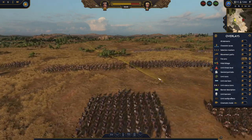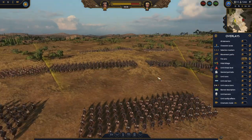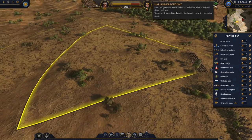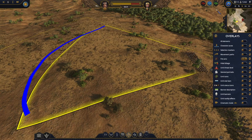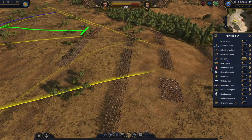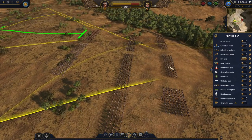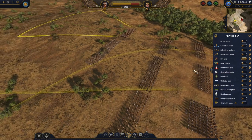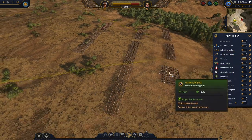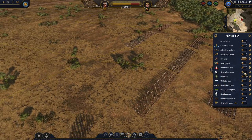Then we have firing arcs. I wonder if you are using firing arcs as well. This can help me to find how far my archers, missiles, or javelins can shoot. This one is probably a slinger unit — no, it's just an archer unit. Or do you use it just with the hold-space method?